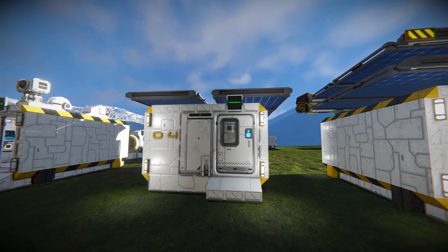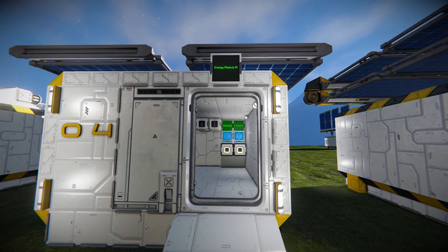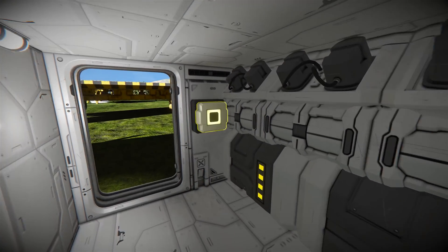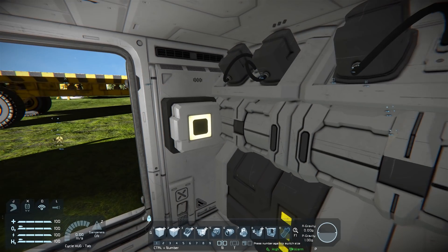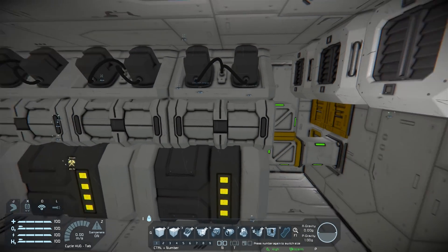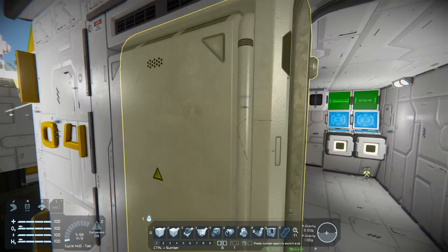We've got some power modules coming up now. We've got the energy module M, with engines stacked across the top. There's an inner light switch, and we can also turn the hydrogen engines on — it's a bit like a generator module trailer.